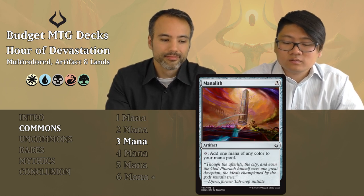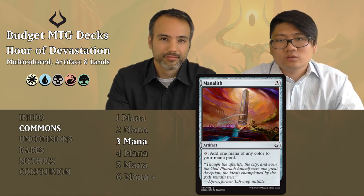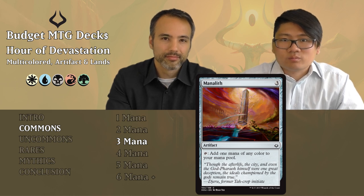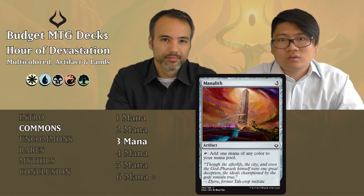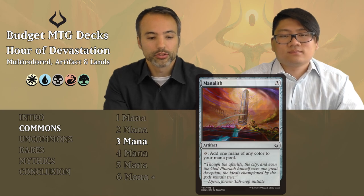Manalith: three mana artifact, tap to add one mana of any color to your mana pool. It's mana ramp and color fixing, but it's three mana — do you really need it? If you don't, just put it aside and play a creature instead. Those are the commons; let's have a look at the uncommons.